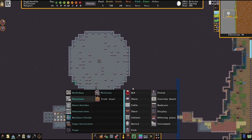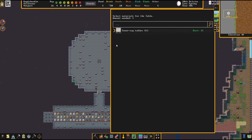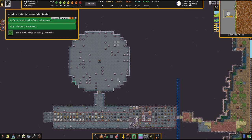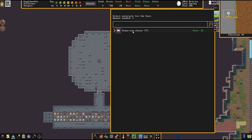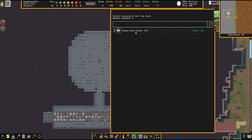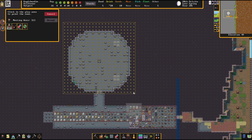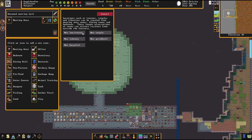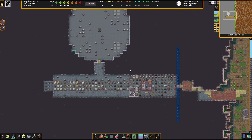Let's put some tables in. This will look nice. Let's turn this into our tavern — new tavern: The Geared Supper. I don't know how dwarves choose names for things; it's very strange naming conventions they have. But the Geared Supper it is.